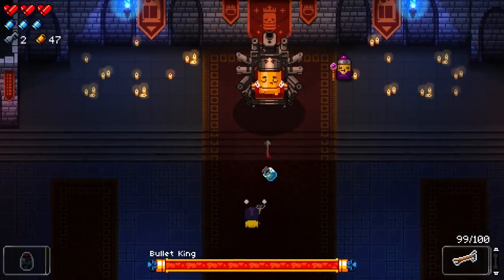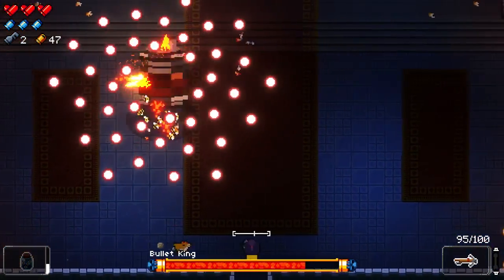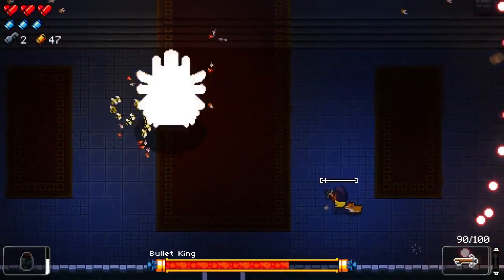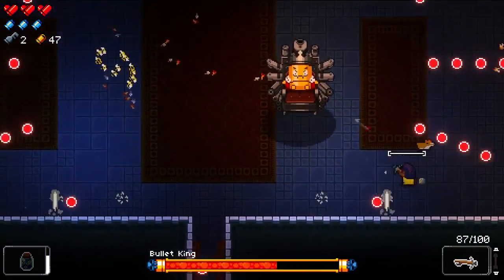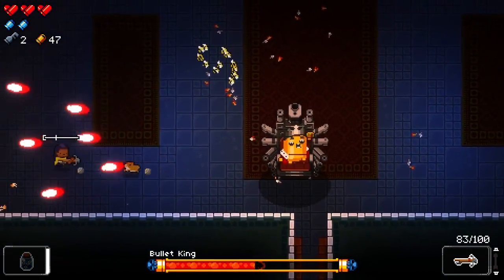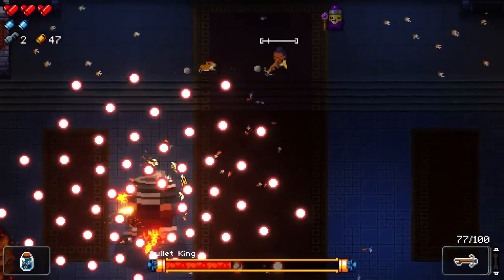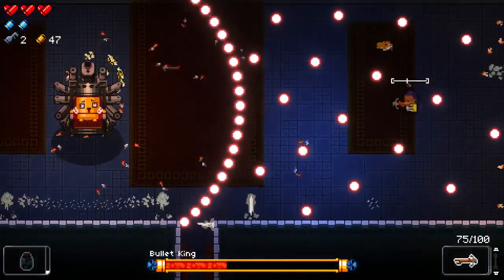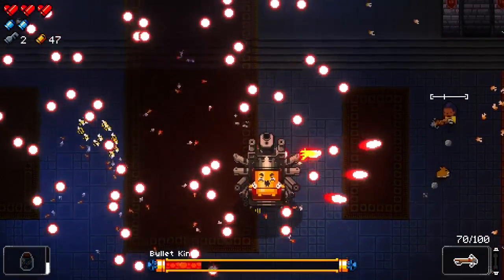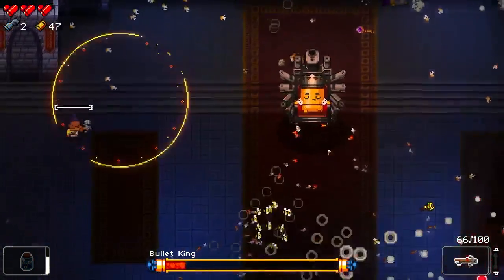Especially against Bullet King. Alright, recharge is faster than I thought. And we have three blanks, so I'm gonna try and use them intelligently here. Halfway through. Still have his jester guy, which I'm not that crazy about, but I guess that will kill him. Yeah, definitely use one there.